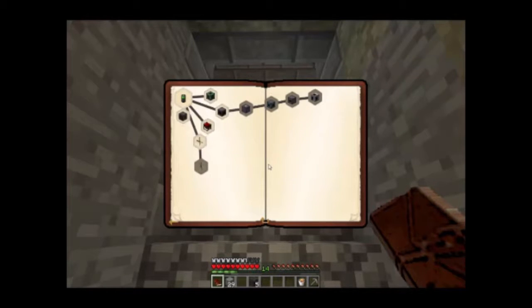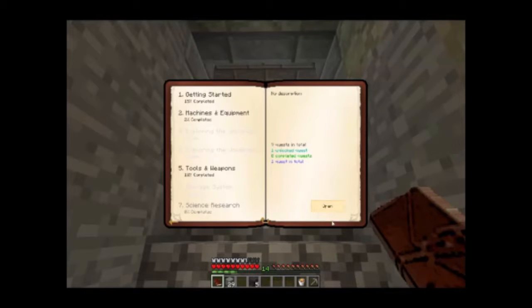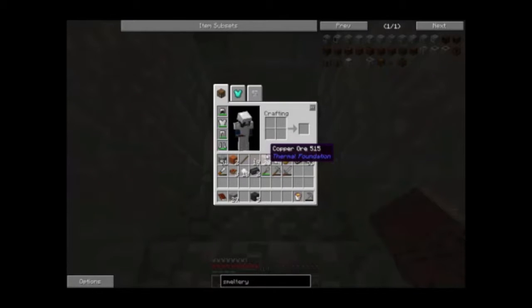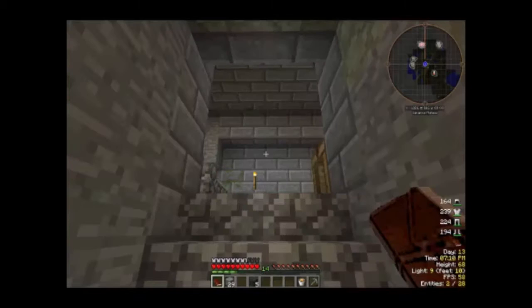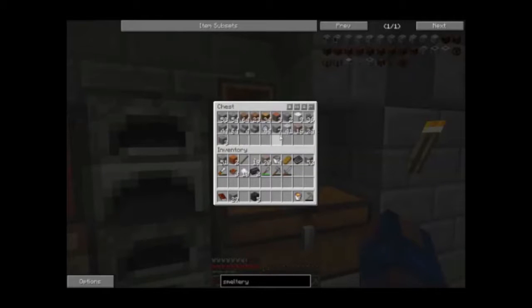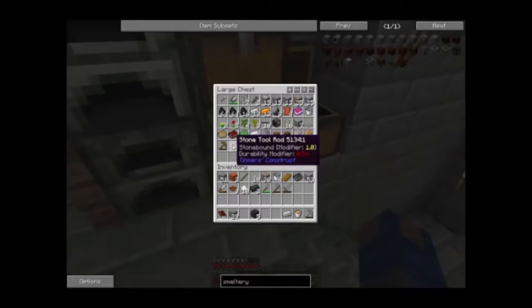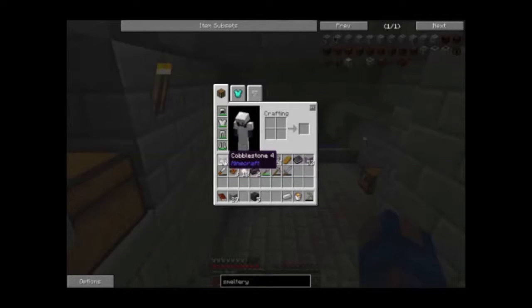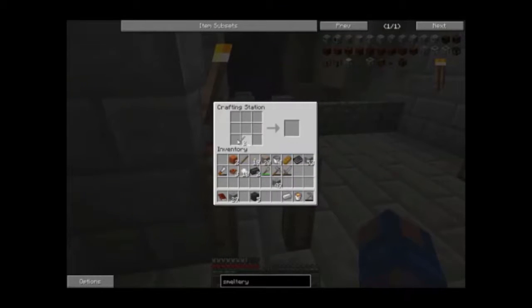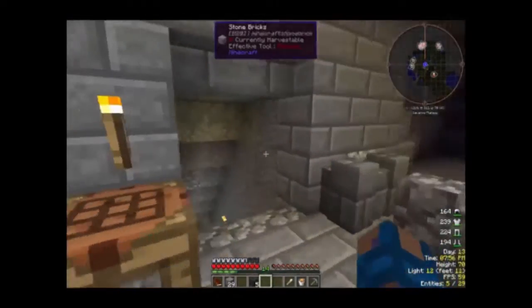I don't know if I'm going to go down the path of power just yet. Starting advanced genetics - there's a scraper, and you can just make it with stone, a stick, and iron. Stone shears too - I wish I knew about that earlier, then maybe I wouldn't have had to wait for the iron ones. Stone scraper. Wait, do I even have a bed yet? No I don't - holy crap.